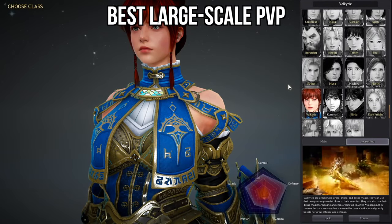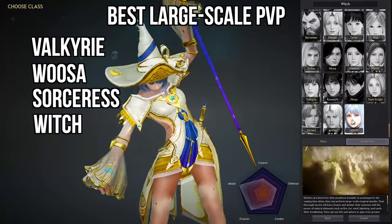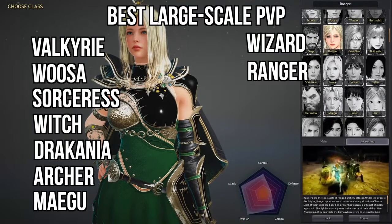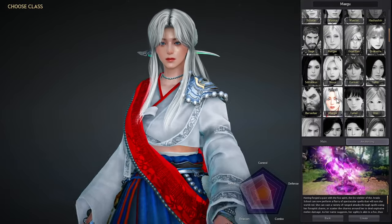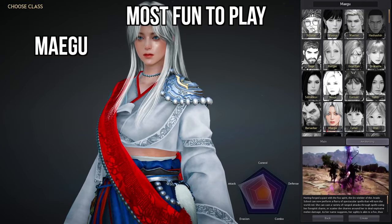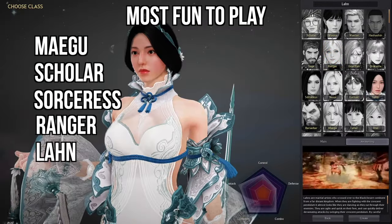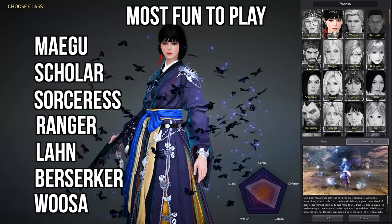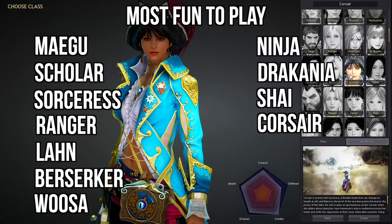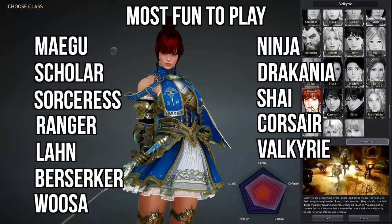Now moving on to the best large-scale PvP, this goes to the Valkyrie, the Woosa, the Sorceress, Witch, Dracania, Archer, Megu, Wizard, Ranger, and the Berserker. In this same poll, they had a grouping for the most fun to play class. A lot of people said Megu; there's also a surprising amount of people that said Scholar. Then we have the Sorceress, Ranger, Lahn, Berserker, Woosa, Ninja, Dracania, Shai, and the Corsair. I'll add my personal favorite to this list as well — it's definitely the Valkyrie; playing Valkyrie is really fun.